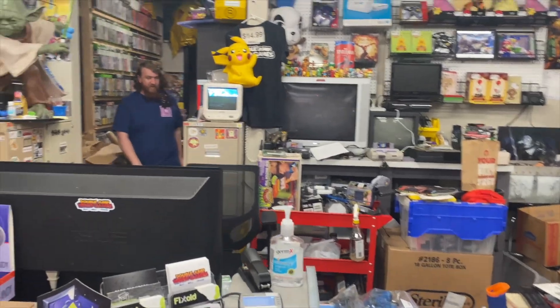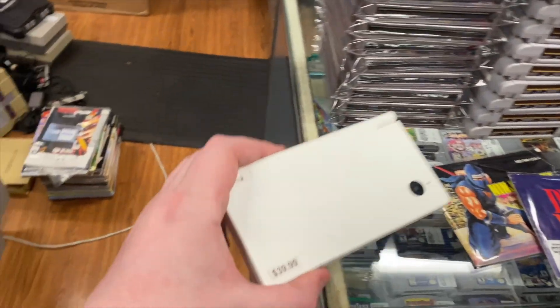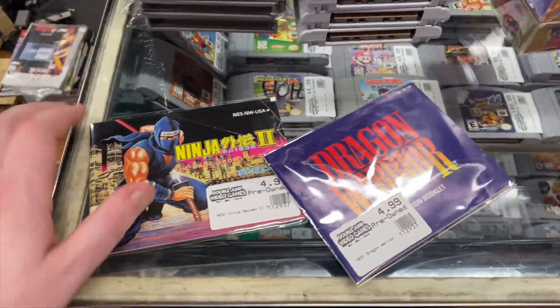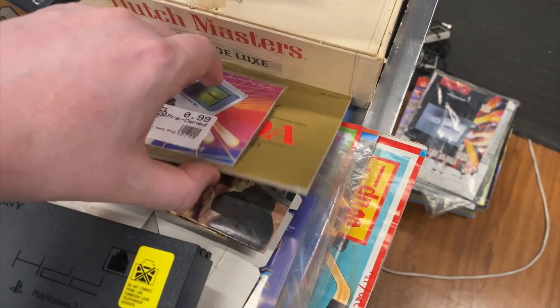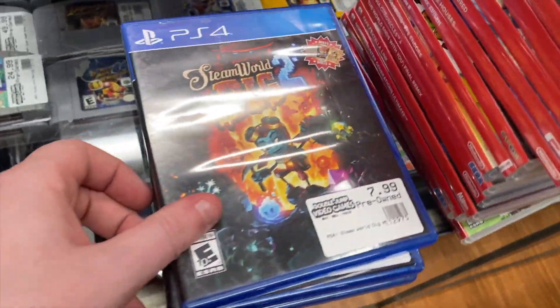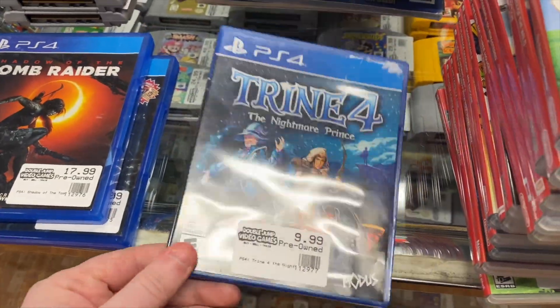We also have a Dreamcast and a white DSi, plus a couple of manuals. Then we have Steamworld Dig 2, which is an awesome game, Shadow of the Tomb Raider, and Trine 4 for PS4.